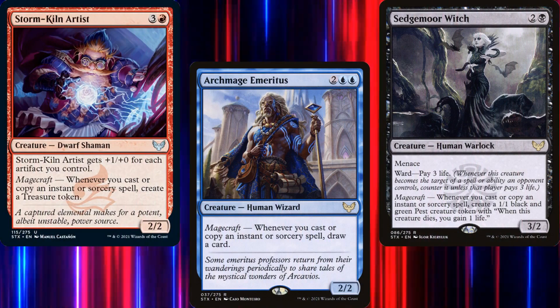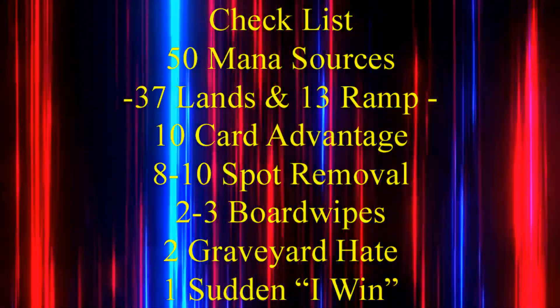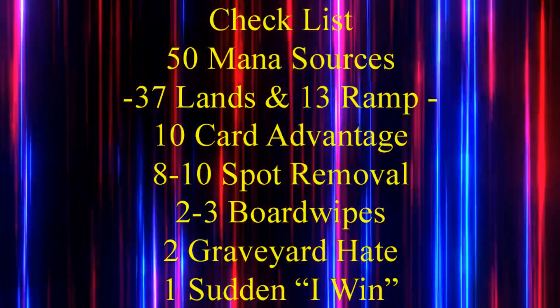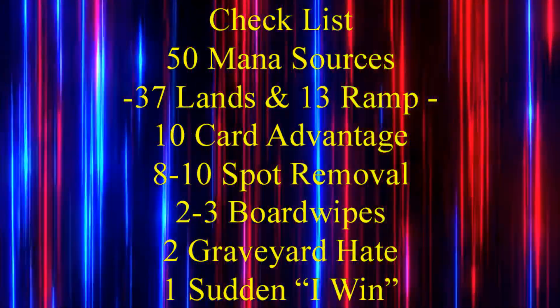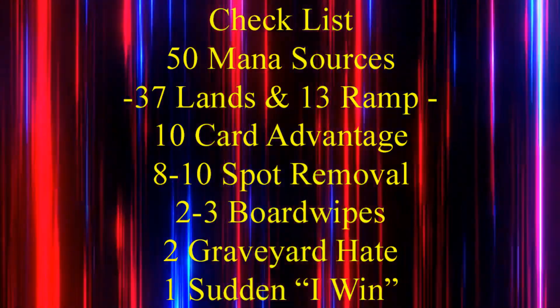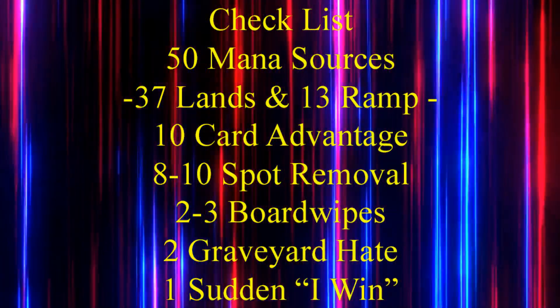Now that we have our plan, we can get to work on our decklist. We should keep in mind our checklist: 50 mana sources, usually split between 37 lands and 13 pieces of ramp; 10 pieces of card advantage; 8-10 pieces of spot removal; 2-3 board wipes; 2 pieces of graveyard hate; and 1 sudden 'I win' card.